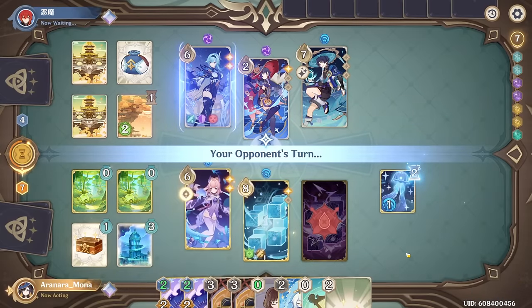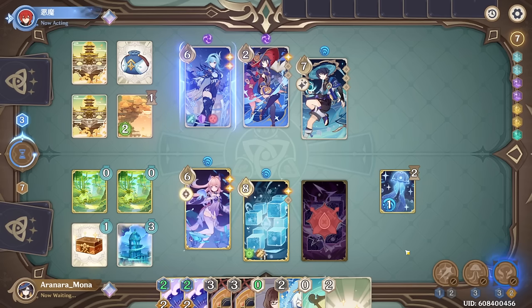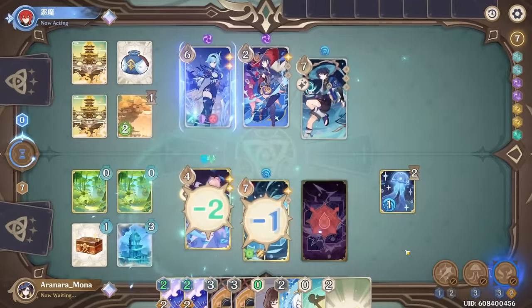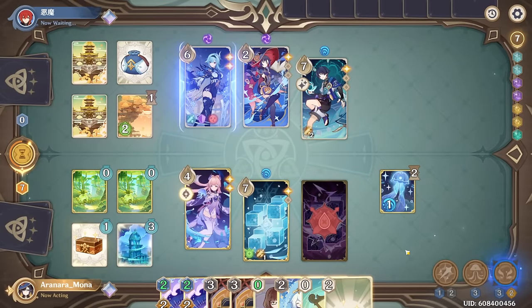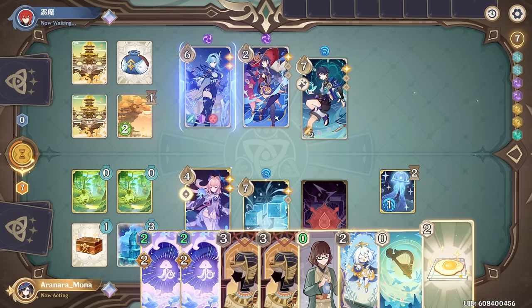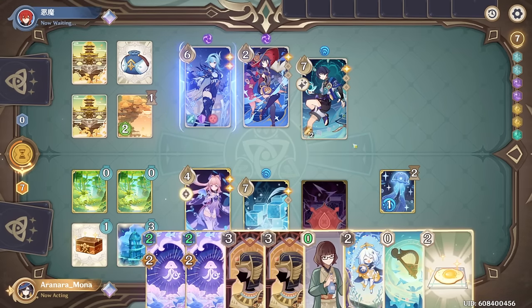Hold the line! Fast action there. Behold! Now, interesting — I feel like I could set up for a kill here, potentially. If I do egg, swap over, drop this, play this, and then start going.